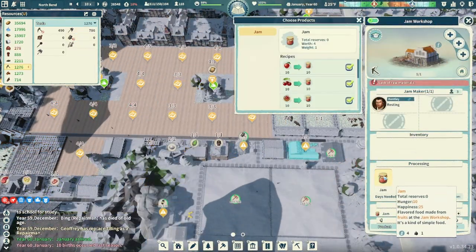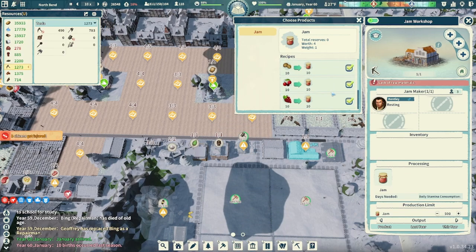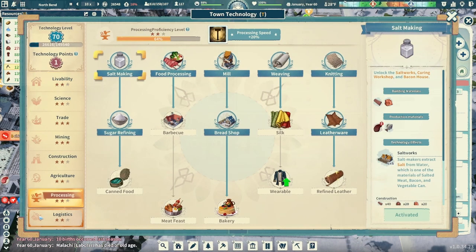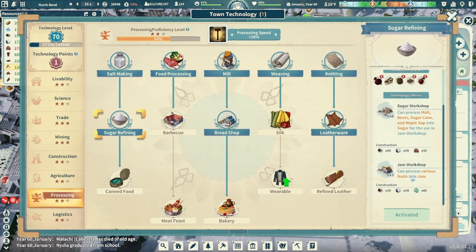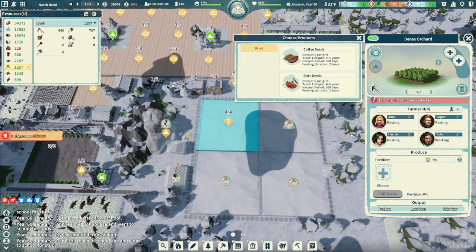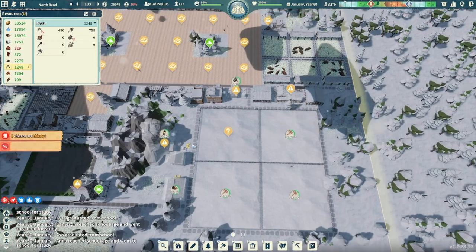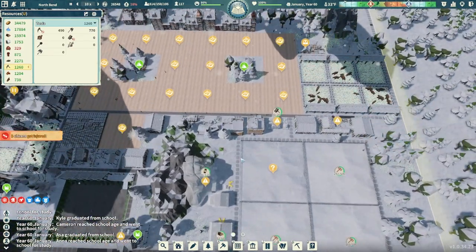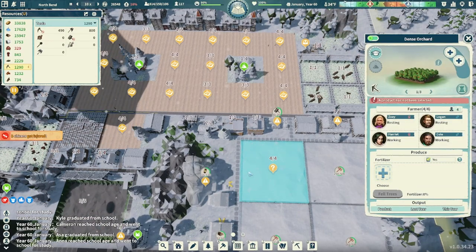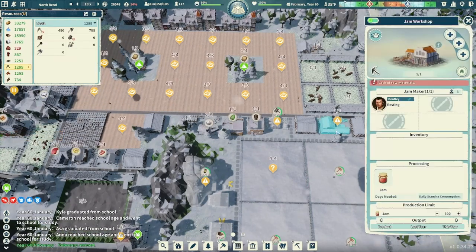Our jam workshop is good to go. Let's check this out — strangely enough, the jam workshop isn't calling for any sugar, which is kind of weird given it was on the same block as the sugar. Are the apples here yet? Not quite. We've got to wait a little bit longer, but our dense orchards look like they'll be built by the time we get those seeds. It's going to take several years to actually produce fruit from the trees, but we're working on it.